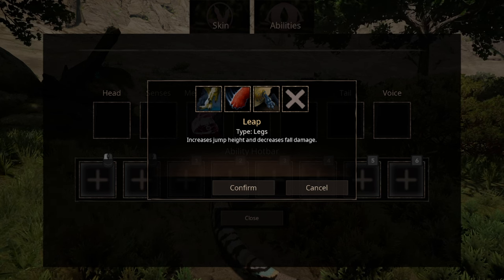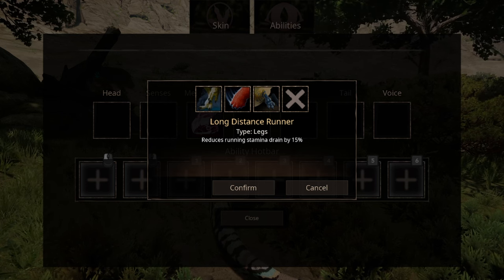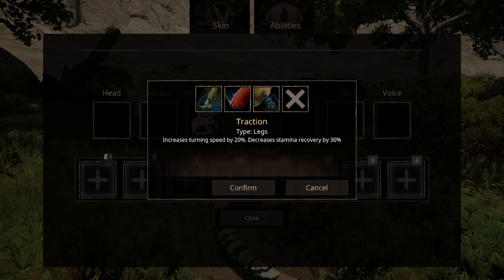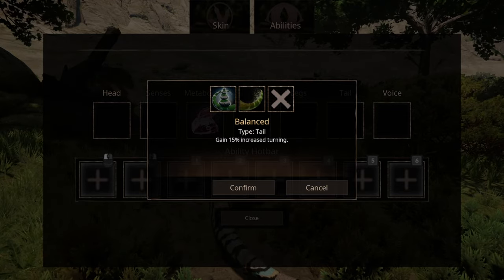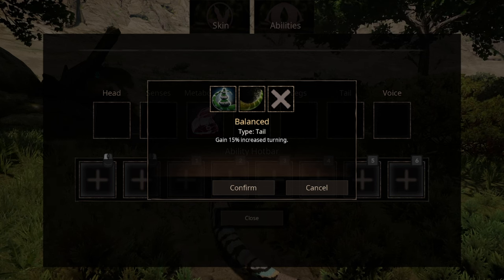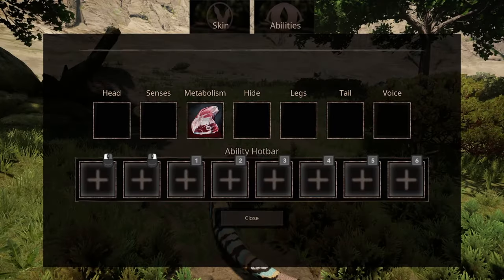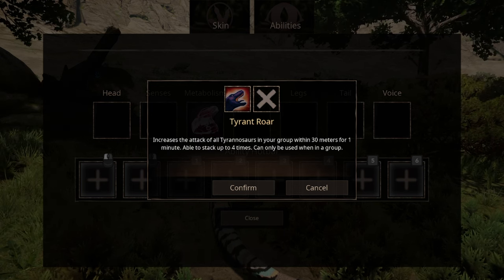Just because it says fall damage decrease, don't be stupid and jump off a cliff. The second ability, Long Distance Runner, decreases your stamina drain and increases your potential in battle. Ever wanted to be a ballet dancer? Put Traction on — it increases your turning speed. Now you can dance around enemies and they won't know what's going on. The tail abilities are two options: the first being Balance Tail, and the second is a tail attack — for carnivores, that's illegal. The voice ability, Tyrant Roar, increases your attack, but it only works in a group, so it encourages you to make friends.